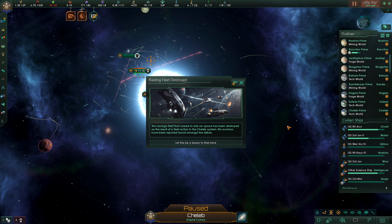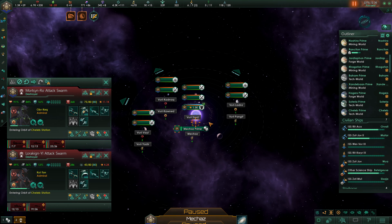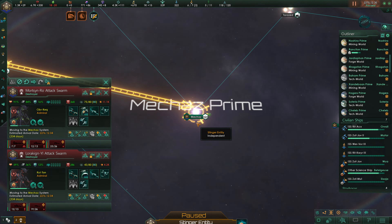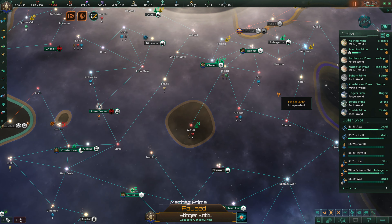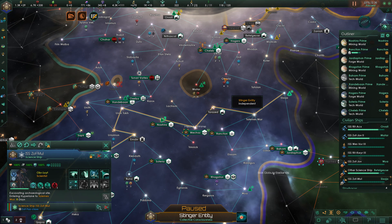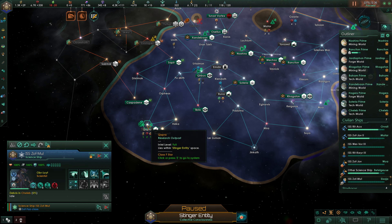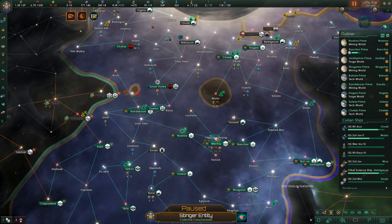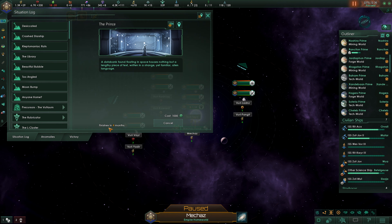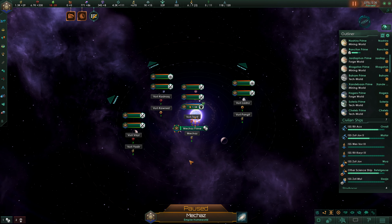The Larongo fleet that vowed to raid our space has been destroyed as a result of a fleet action in the Chellib system — no survivors reported. We redirect a science ship over to Cellop to research first, then head to Capra. We also want to study the debris anomaly. We're out of food and should do something about that — we'll buy in a thousand food for now.